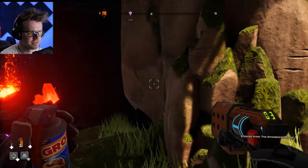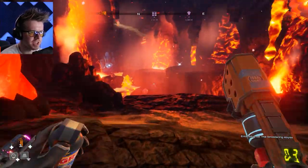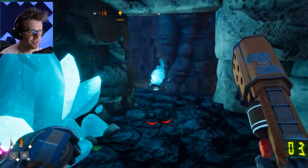Once he looks away, run past him, then poke him in the back and poke him in the eye to take him down. Then you come into this lava cave and you're just gonna jump across all this stuff.